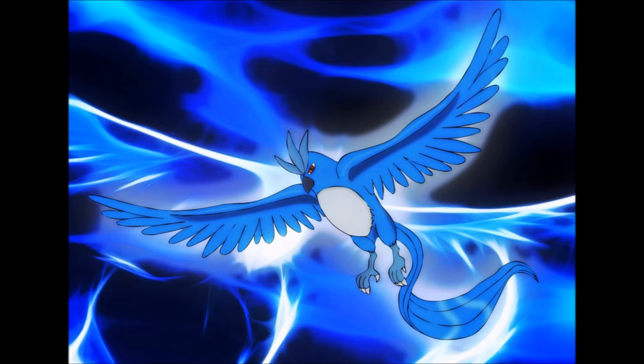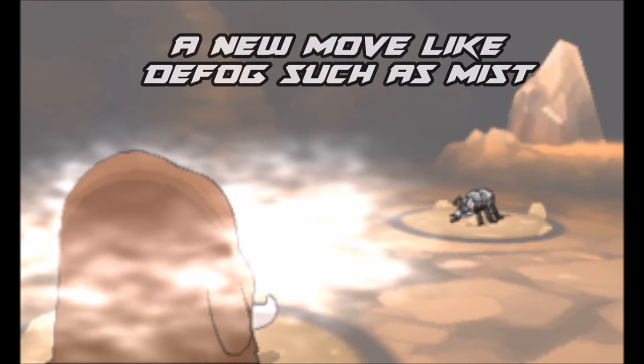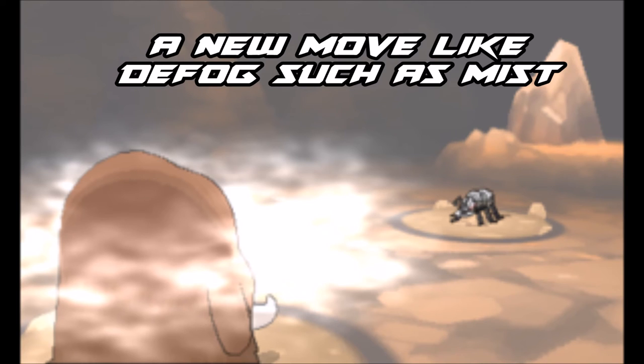My number 3 pick: make the move Mist work like Defog. This might come as a surprise, but Mist is not a good move at all. It's an Ice move introduced in Gen 1, and it only ensures that no stat drops affect you for 5 turns — blocking things like Screech or Intimidate. In general, it's quite a bad move. What if Mist could actually remove hazards, basically like Defog? It would open up a plethora of new possible Defoggers.